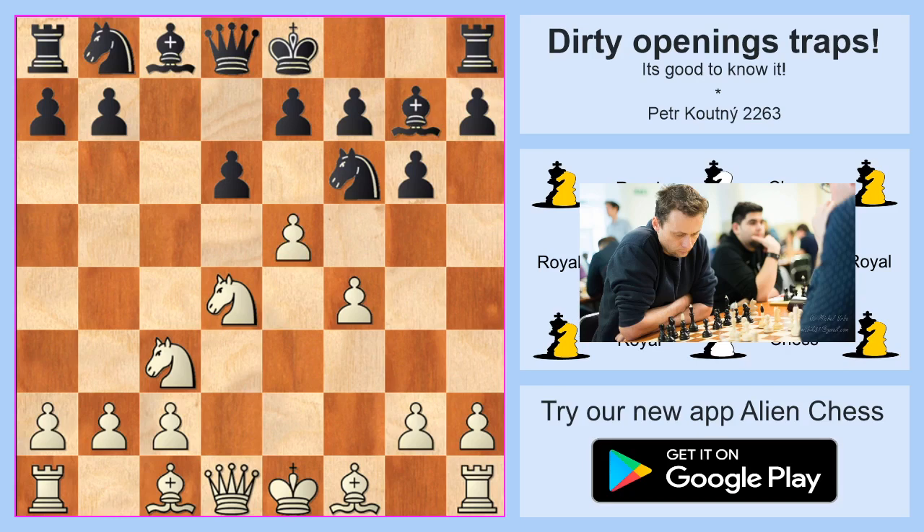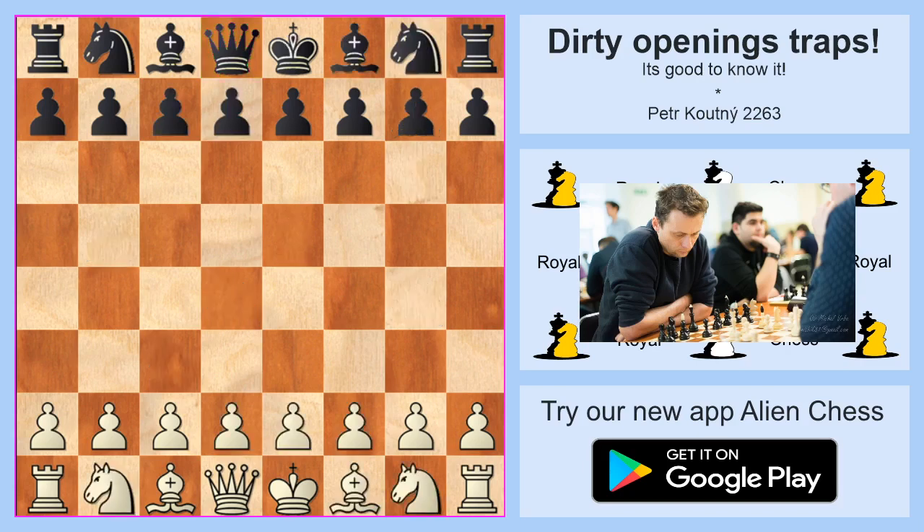If black takes on e5, there is only one way to play — maybe to h5. If black plays to g4, it's check on b5. If black plays to d7, white wins the knight on g4. Maybe the worst option is to play to f8, because it's check on a6 and black will lose his d8 piece. So be careful and do not play this opening.